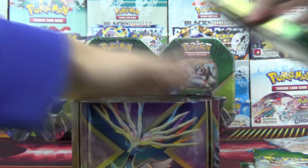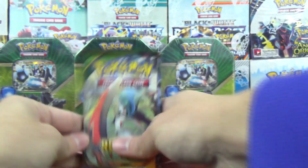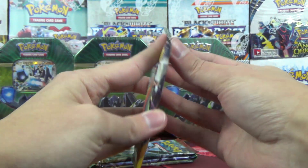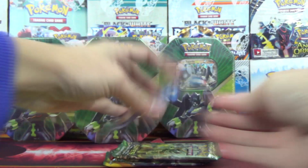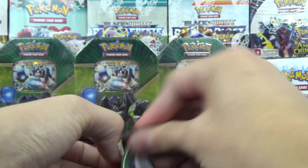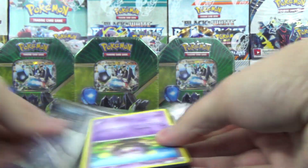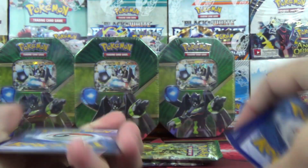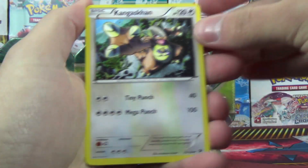We don't really have Roaring Skies loose packs right now, but we've got lots of Fates Collide and Breakthrough loose packs, so we don't really need to keep increasing our stock of those. Let's go Fates Collide first — we'll open one tin at a time. Maybe we'll see if one particular tin has incredible pulls versus the others. We got 16 packs, let's go ahead and skip the comments in this opening, I think there's enough packs where it's warranted.